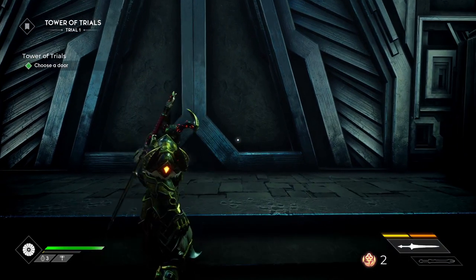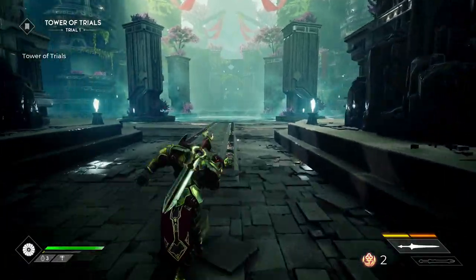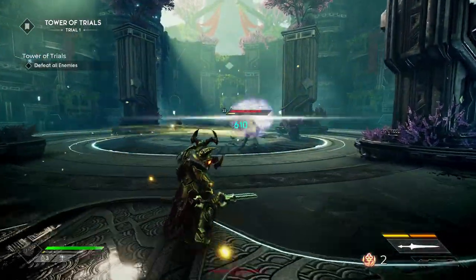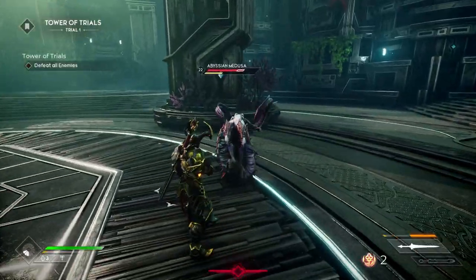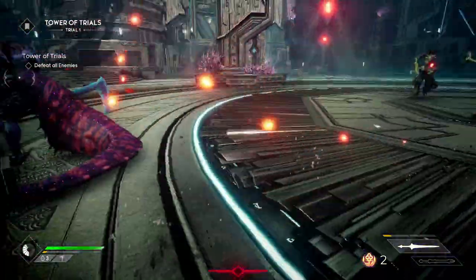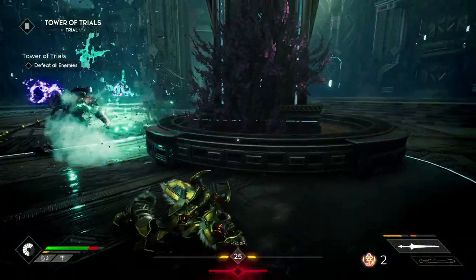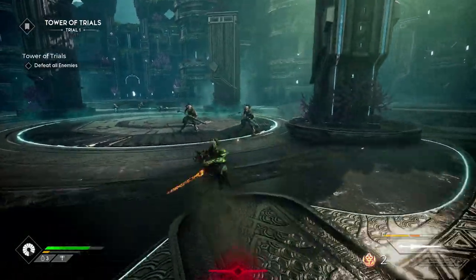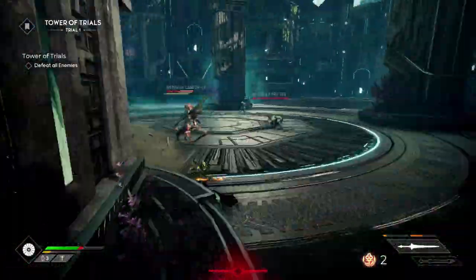Now let's talk about why the Tower of Trials is so rewarding. You'll face a series of waves — each wave has an elevator section and then a room section. Most room sections have enemies and bosses to fight, with one dedicated loot section area further up. You're getting tons of enemies thrown at you in a short period of time, constantly bouncing between waves. These enemies aren't too difficult to defeat and they can drop loot. Add chest loot on top of that and it's very rewarding — I went up 10 levels in about two hours just doing this.